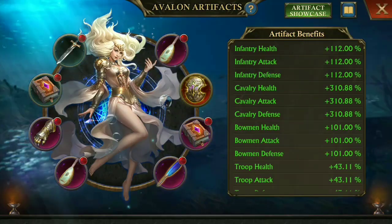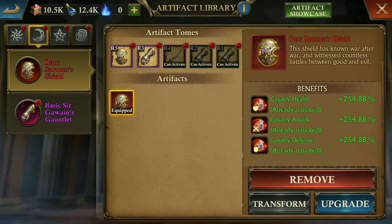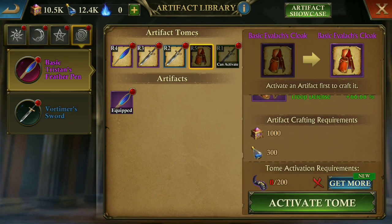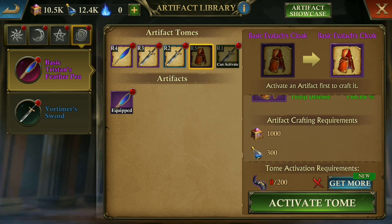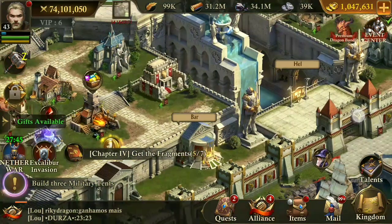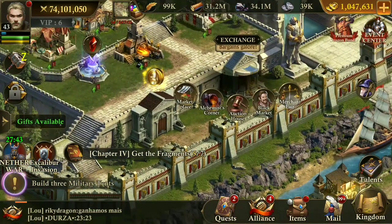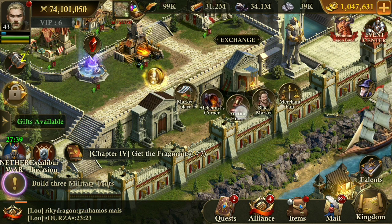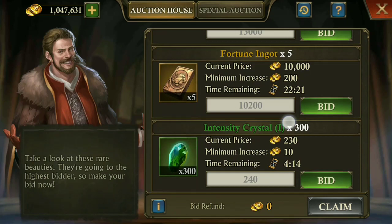For the new dome, you need a black horn. To get the black horn, option number one is to purchase it with money, and another option is you can get it from the auction house — you can buy it from the auction house.